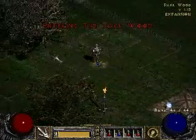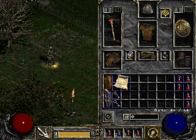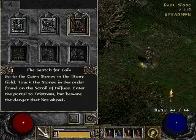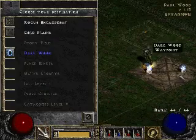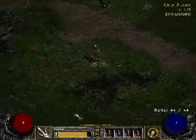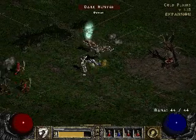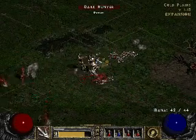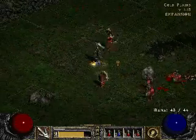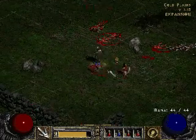Alright, now I gotta find the Cairn Stones. I'm not sure where they are. Stony Field - it's mapped out somewhere on my map. I think that's where... Stam Scepter - there's nothing better than it. I don't know how the game gave it to me, but thank you game. You gave me a really awesome scepter.